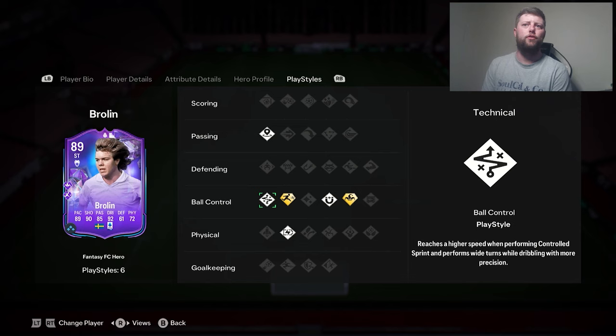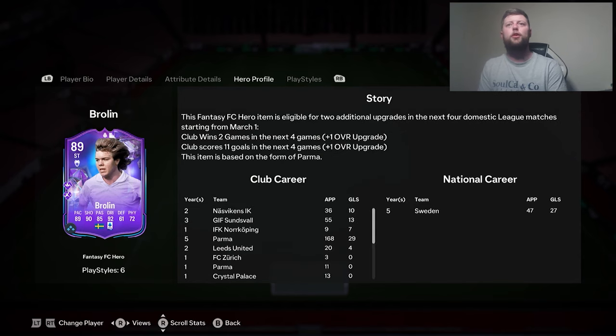He also has Incisive, Technical, First Touch, and Relentless, and he is going to be part of the Team of Palmer. They basically need to get two wins to get him to a 90, and if they happen to get 11 goals, he could become a 91 as well.